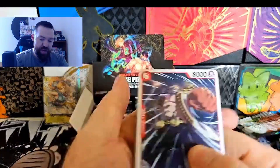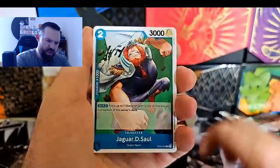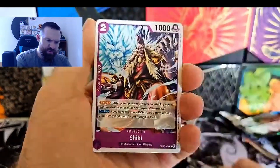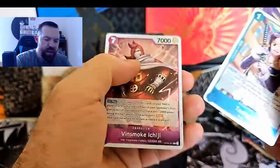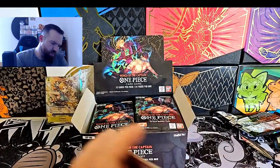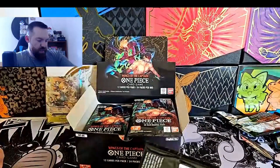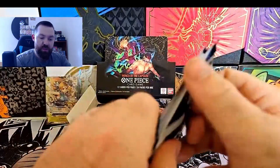Not bad for our first pull of the video - not bad at all. Yellow is going strong at the moment. Katakuri is still well over a hundred bucks. Tashigi and Ichiji are in there as well.